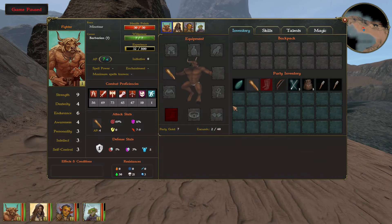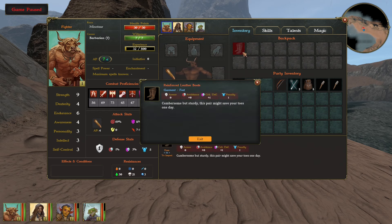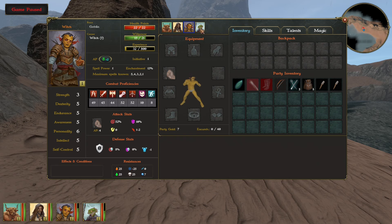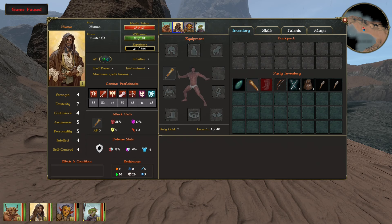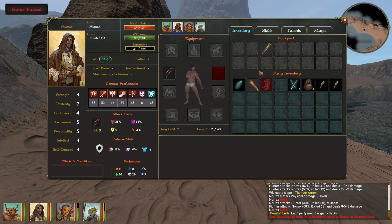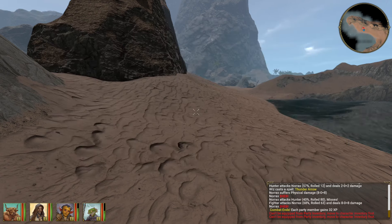Let's equip a little. The boots are not equippable by my minotaur — why? That's weird. Maybe my human? No. That's interesting. It's not very convenient actually, where you need to put items in the backpack and then equip them. I don't know why you can't just do it directly. But okay, let's go further.